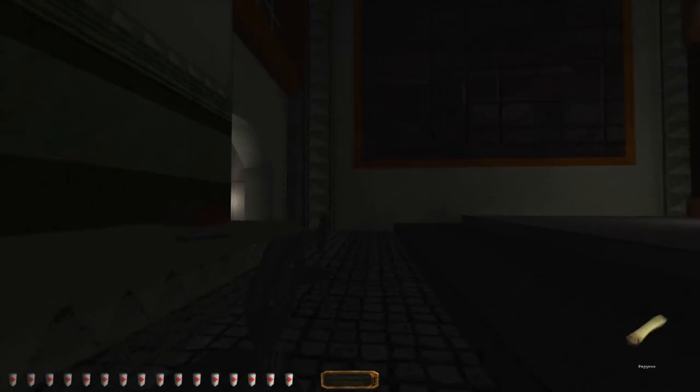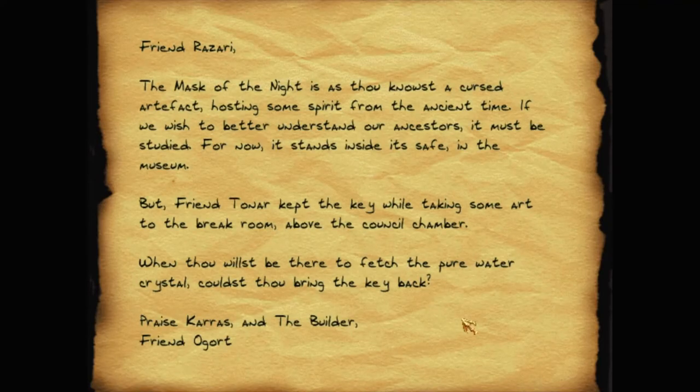And blood — lots of blood. The Mask of the Night is, as thou knowest, a cursed artifact, hosting some spirit from ancient time. If we wish to better understand our ancestors, it must be studied. For now, it stands inside its safe in the museum. But friend Tonar kept the key while taking some art to the break room above the council chamber. When thou willst be there to fetch the pure water crystal, couldst thou bring the key back? Praise Karras and the Builder, friend.